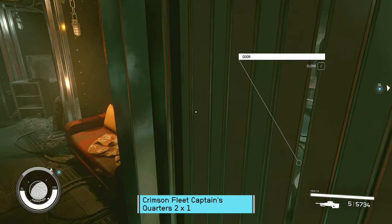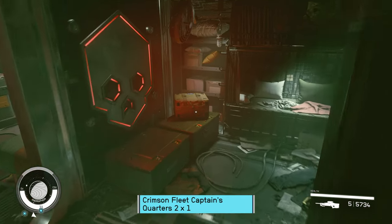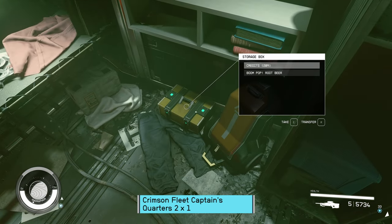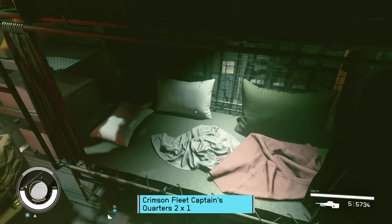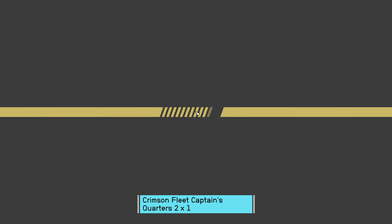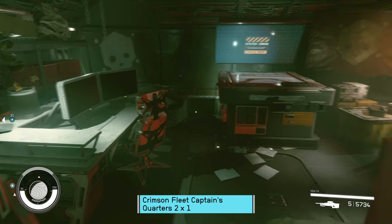Door works — unlike the missing doors in somebody's habs. I love these signs, I love them so much. This unit does not have a lot of storage, but some of the other ones have a whole heap of storage. She said in her video the mission board works, but it doesn't work for me. I mean, it comes up, but I don't get anything and I'm part of the Crimson Fleet. I don't know what's up with that.